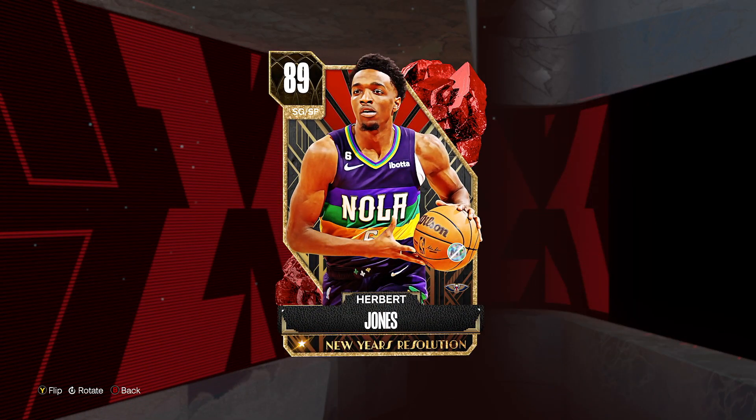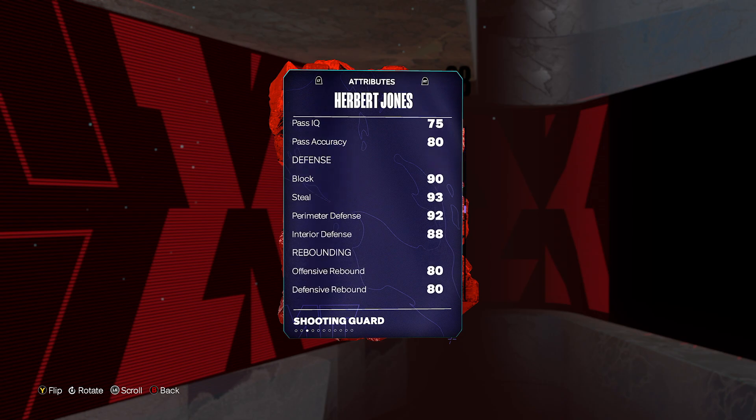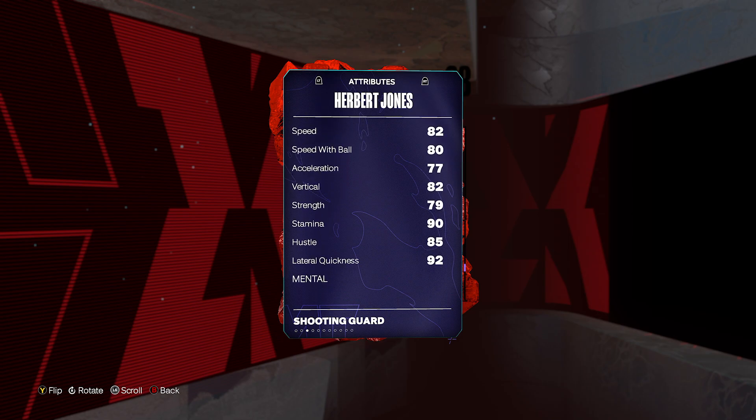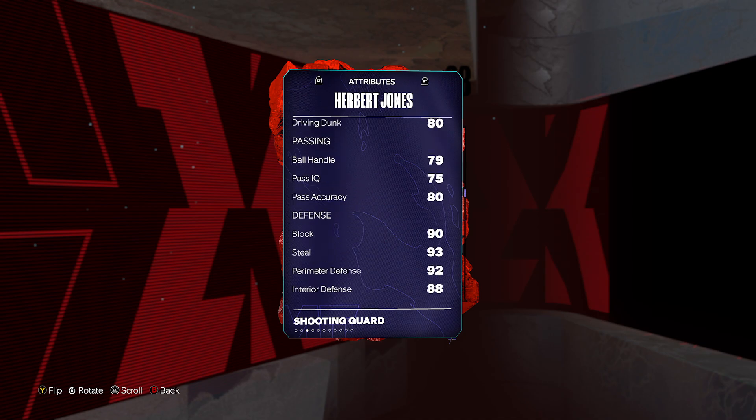At my number 8, we're plugging in Herbert Jones. Very similar to Mitchell Robinson, same price. After the Evo, the card is absolutely elite. The one downside to Herb Jones is the speed — 82 speed for a wing is a little lower than I'd like to see. So if you want to make Herb Jones at his best, the first thing I would do is apply a shoe to boost the speed.